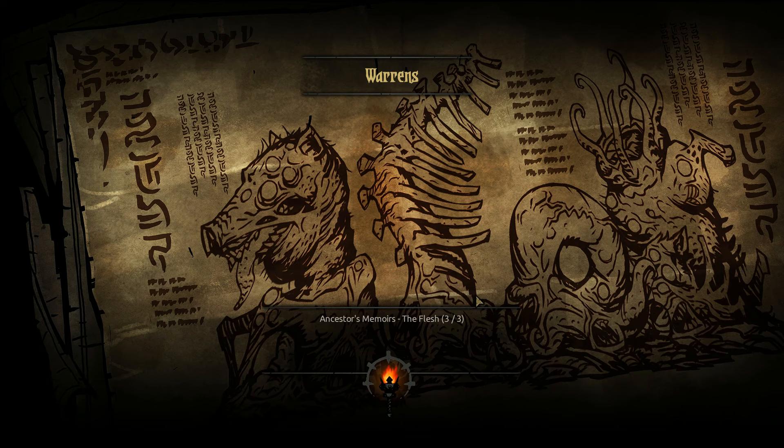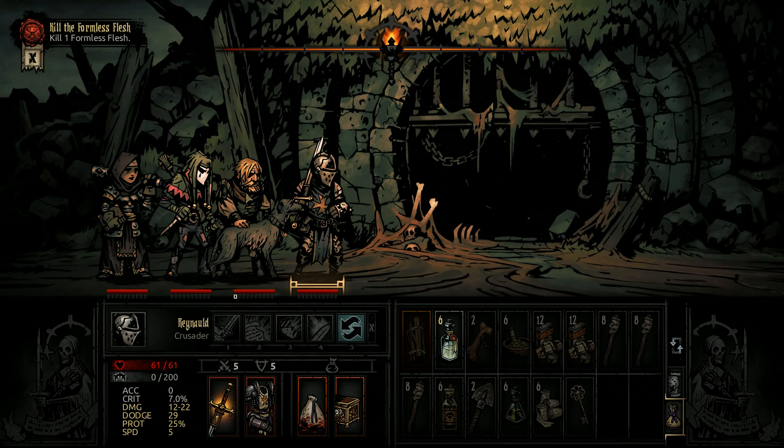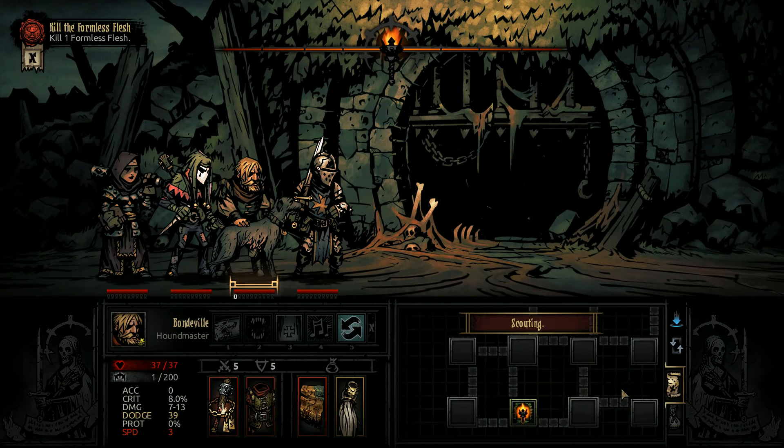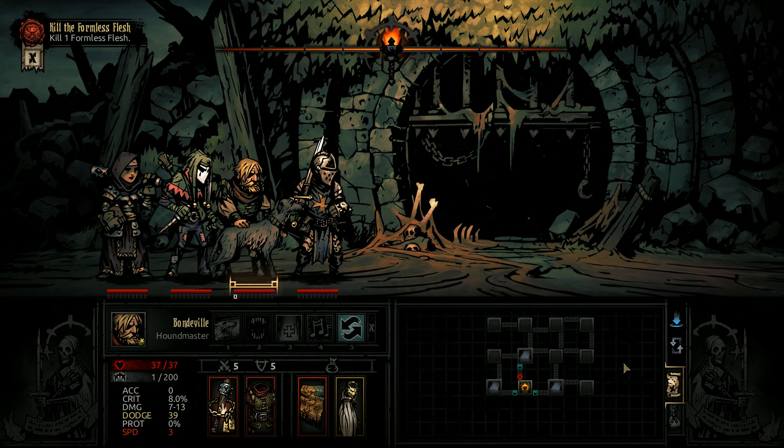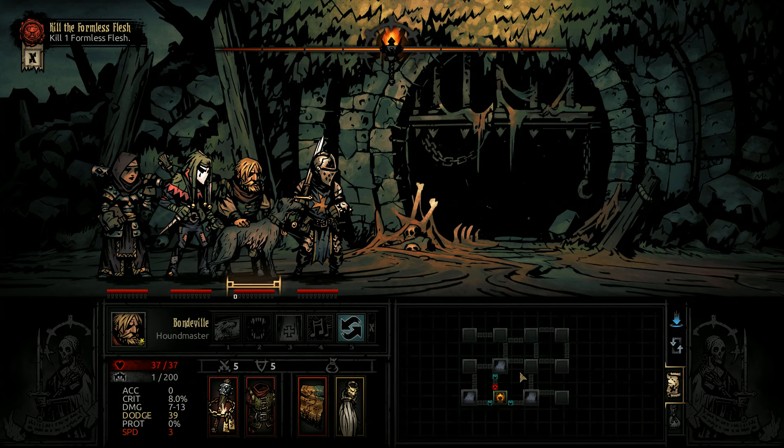"The spasmodically squirming, braying and snorting half-corpses were heaped each upon the other until at last I was rid of them. The Warrens had become a landfill of snout and hoof, gristle and bone - a mountainous twitching mass of misshapen flesh fusing itself together in the darkness." He's our best one for scouting - an incoherent jumble of organ, sinew and bone.